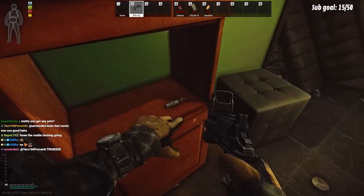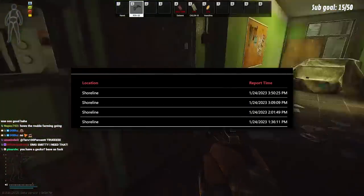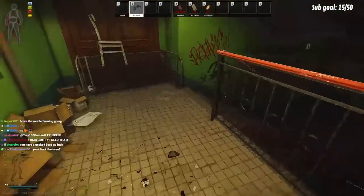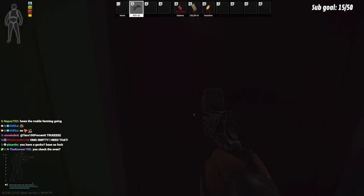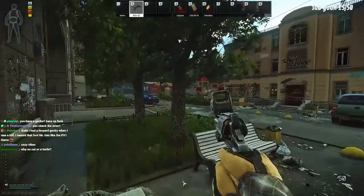My advice for accurately locating them is to check Goontracker and look at the reports list on the dashboard area. If there are multiple reports in a row within an hour or two of each other, I would definitely say it's worth spam running that map until new reports pop up elsewhere. Another option is going into Twitch chat and checking to see if other people or streamers have run into them.